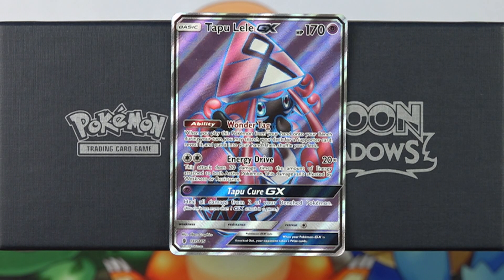It is just such an amazing ability, and it's incredible that it was printed on such a powerful card with some pretty good attacks as well. Energy Drive for two colorless energy does 20 damage times the number of energy attached to both active Pokemon. This damage is not affected by weakness or resistance. Energy Drive is very reminiscent of Mewtwo EX — for anybody that's been in the game for a while, you may remember Mewtwo EX was a very dominant card in its time with the exact same attack, except it was called X-Ball.